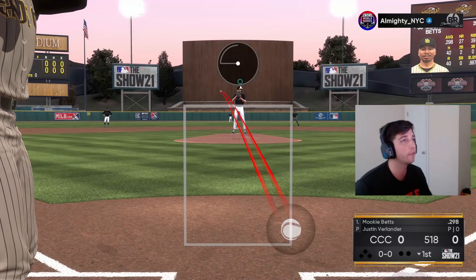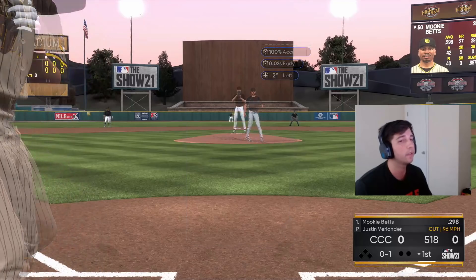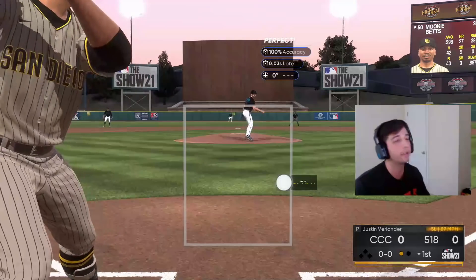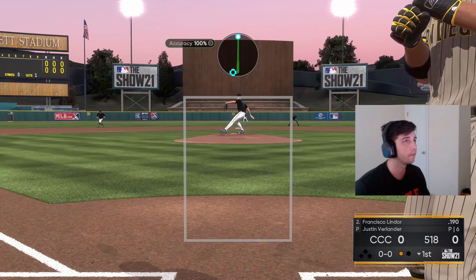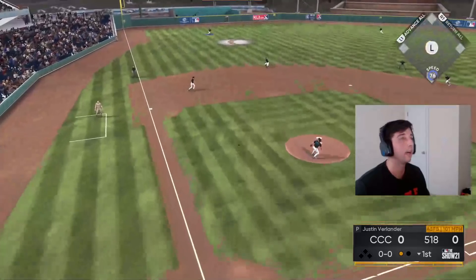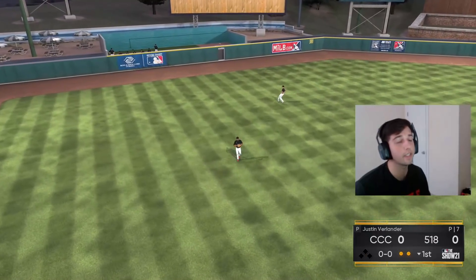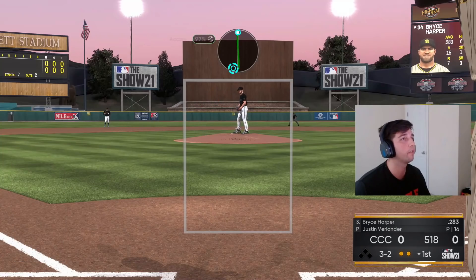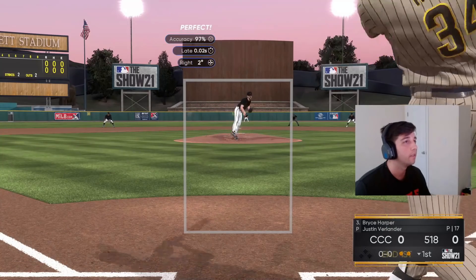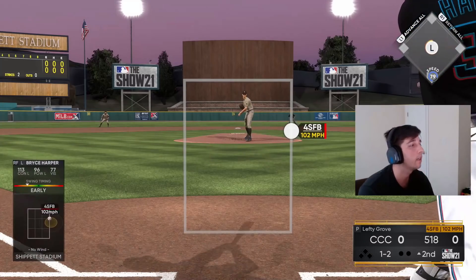He's got Mookie — good pitch right there, we start off with the K. That could have easily been a bomb — we literally threw that right down the middle. Luckily he gets under it, easy fly out to left. Two outs — fastball up and away, we pull it by him, get out of the inning one-two-three.